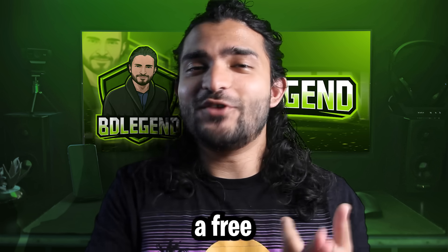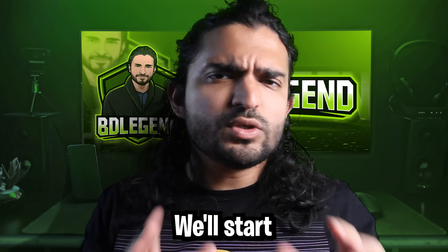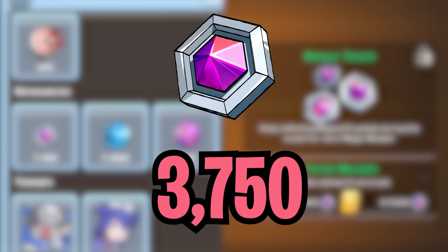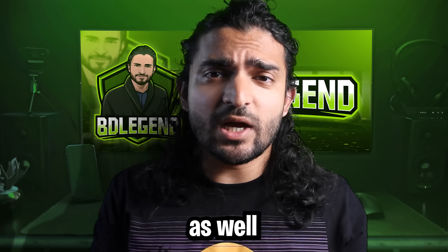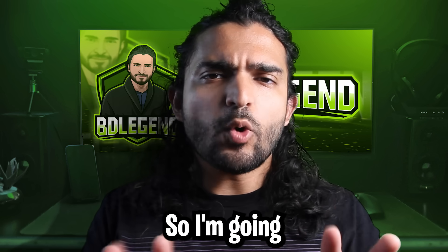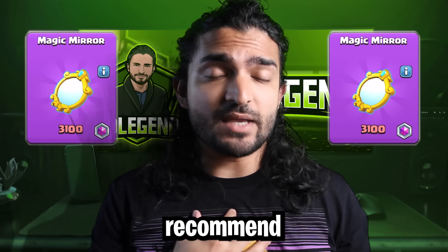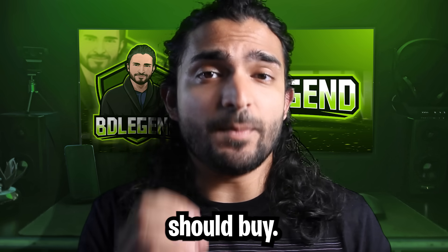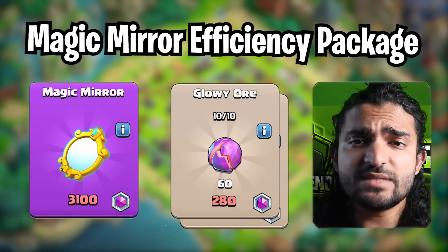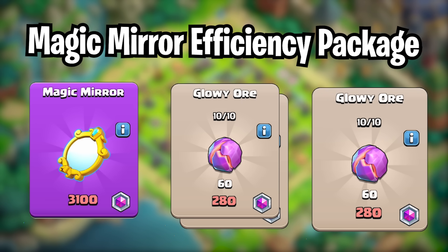Whether you're a free-to-play player or a pass player, I'm going to break down the best packs for you that should apply to all town hall levels. If you max the event, you get 3,750 medals as a free-to-play player. There's already bonus magic medals, and you can get 150 for free with the link in the description or the QR code. I'm going to give you two options for free-to-play players. If you decide to get the magic mirror efficiency package — which I would recommend for every free-to-play player — you should buy: magic mirror for 3,100 medals, two packs of glowy ores, and then just resources. Hold off on the resources because if you get 40 more medals from any codes, you can buy another pack of glowy ores.